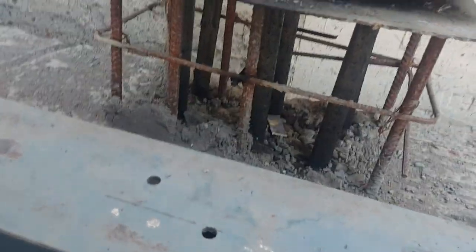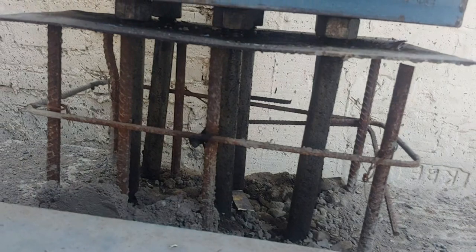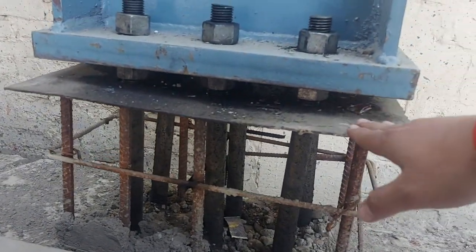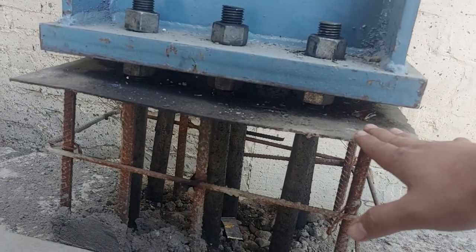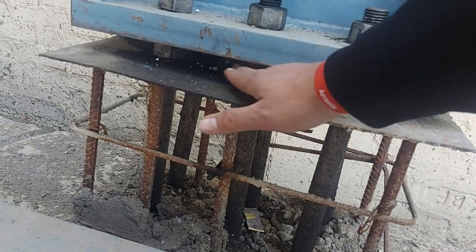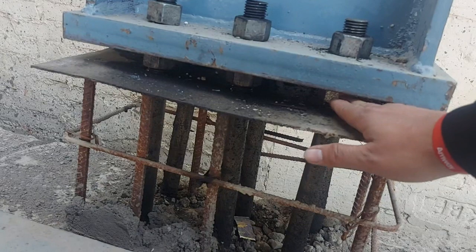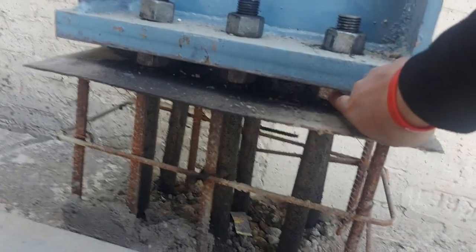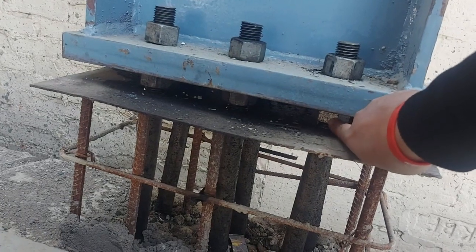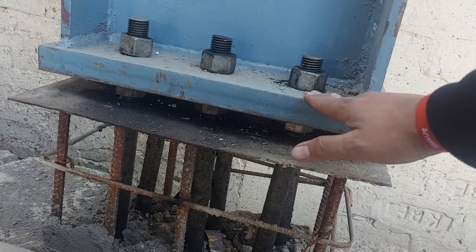I'm going to put the plate here. There is a plate that is leveling lower. I'm going to put the screw here. I don't have to put the screw here — I don't have to put it to the bottom. This is the level of the ground, and the ground is very good.